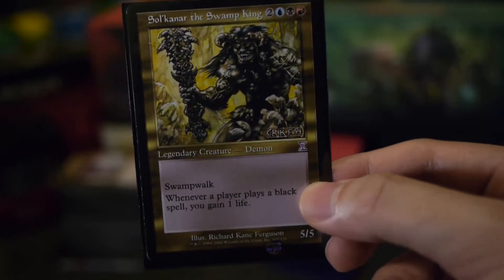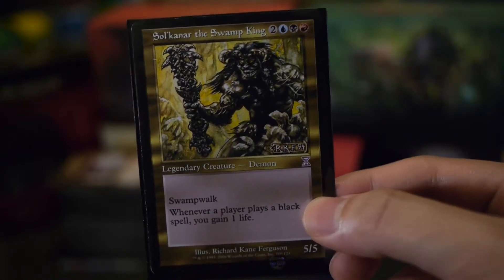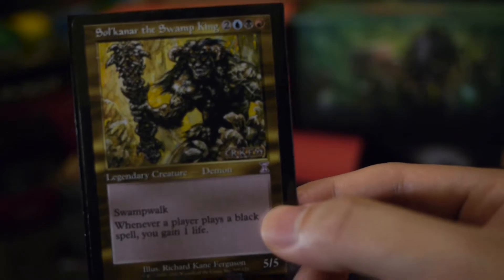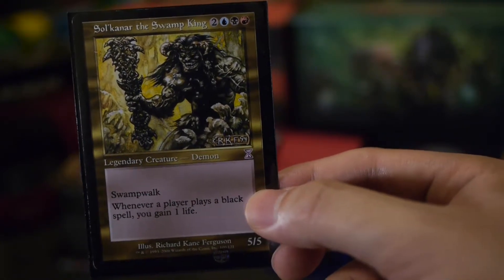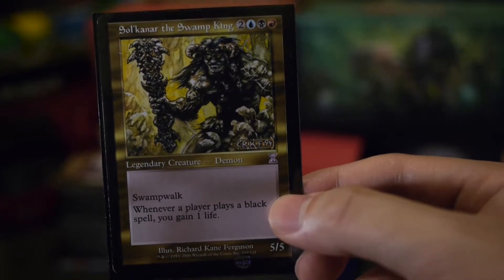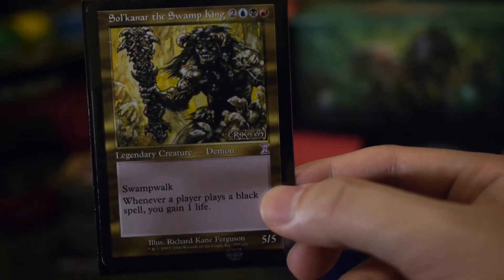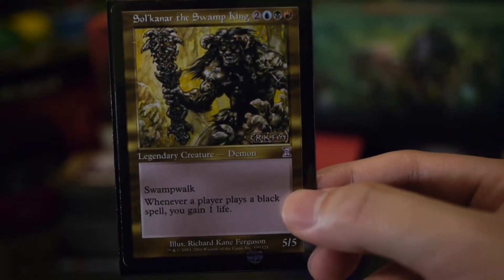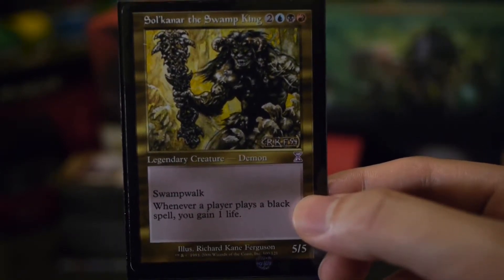At five CMC with a five/five body, the other things Skarrgan offers are Swamp Walk and whenever a player plays a black spell you gain one life. That's certainly a niche design space and opens up a range of possibilities in deck building, namely around Swamp Walk and gaining life whenever a player plays a black spell.